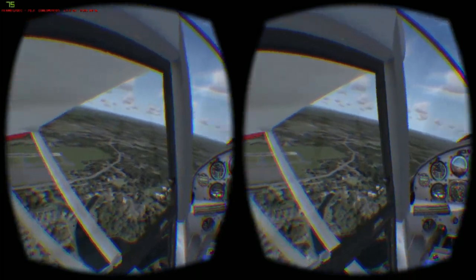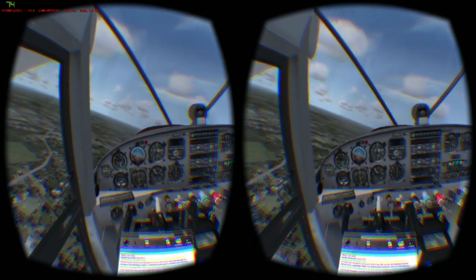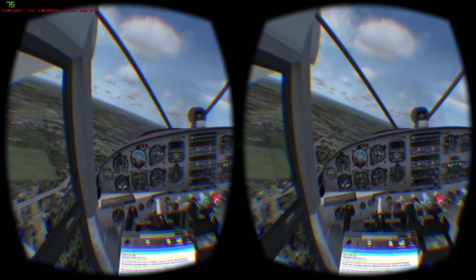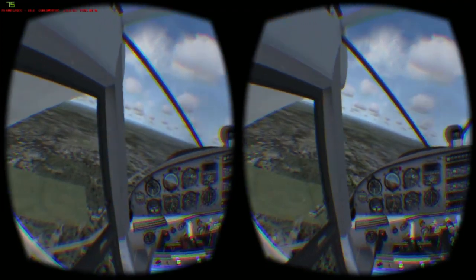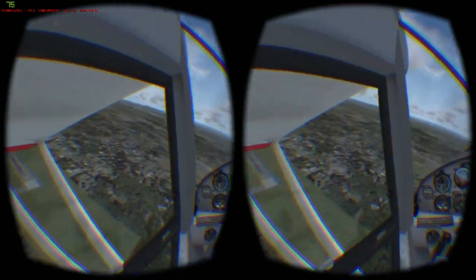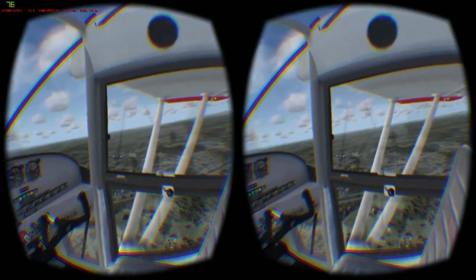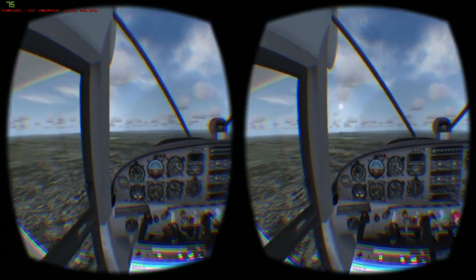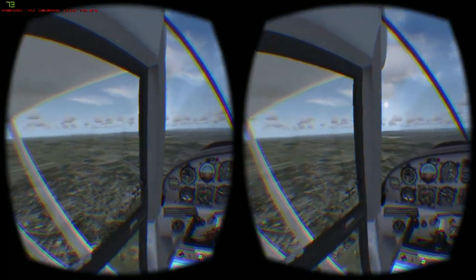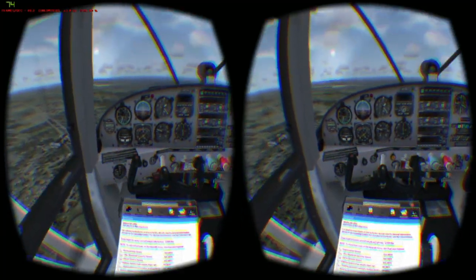Maintaining 75 frames per second in Prepar3D isn't easy. I have an i5-3570 and a GeForce 780 Ti. Prepar3D doesn't tax my graphics card, but it fully utilizes multiple cores in my i5 and is CPU limited. To maintain a smooth frame rate, I have to turn off auto-gen scenery. The frame rate is also extremely affected by which aircraft you choose to fly. I'm flying the Maule M7 because it is much lighter on the CPU than the other included aircraft. You'll really have to play with the settings on your own computer.